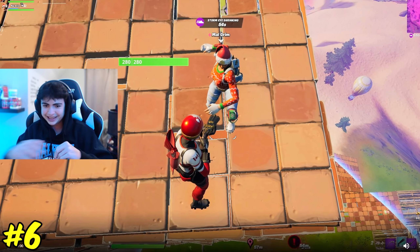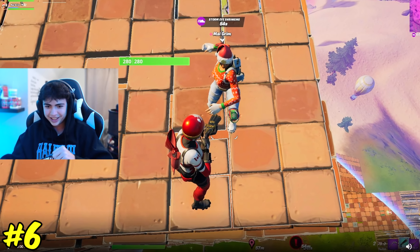At number six, this is one of the cleaner shots we've had so far. He gets set on a bandage, momentums it, and hits the shot. Super clean — and keep in mind the player is moving. He momentums off the bandage and hits the guy while he's moving, about 100 meters. Respect to him for not even double flinting — he kept the momentum. Good job on number six.